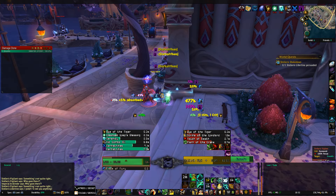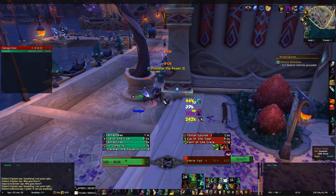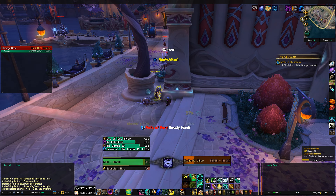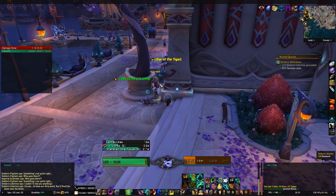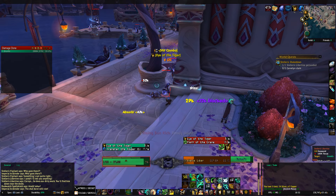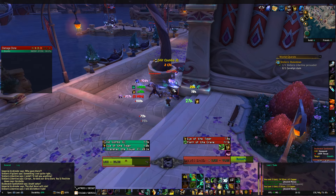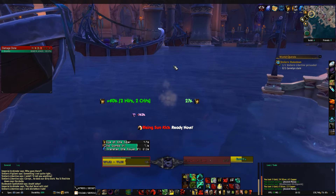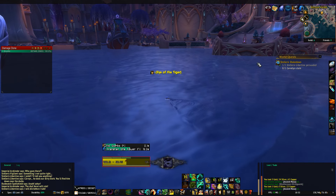I'll pop all my cooldowns to get him down quick. A little bit of loot as well. I think you can stun him and then just kill him, but I'm not sure if you stun him you'll get in combat and have to deal with the guards. Just loot him quickly — these guys are gonna kill me — and get away as far as I possibly can.